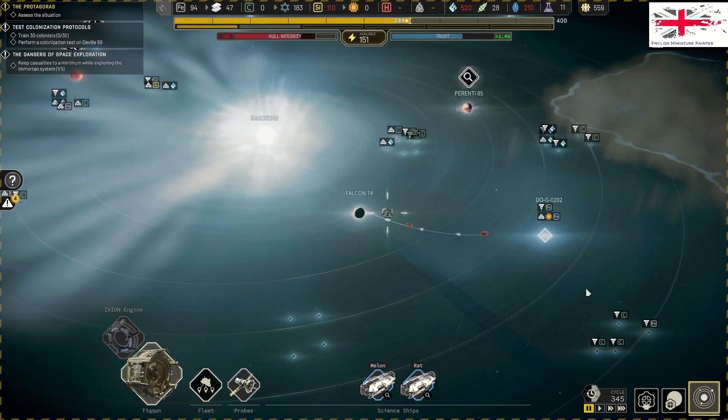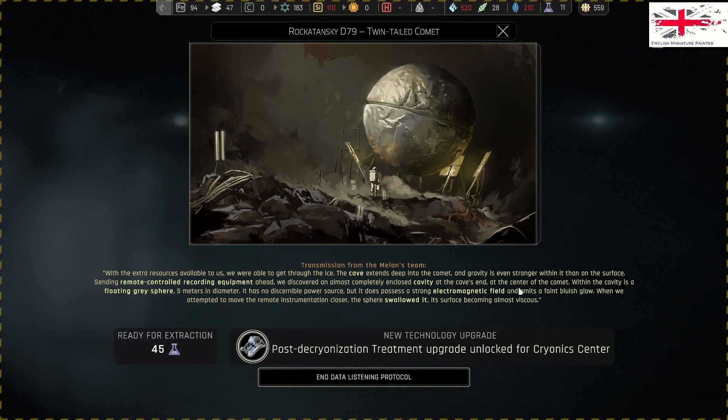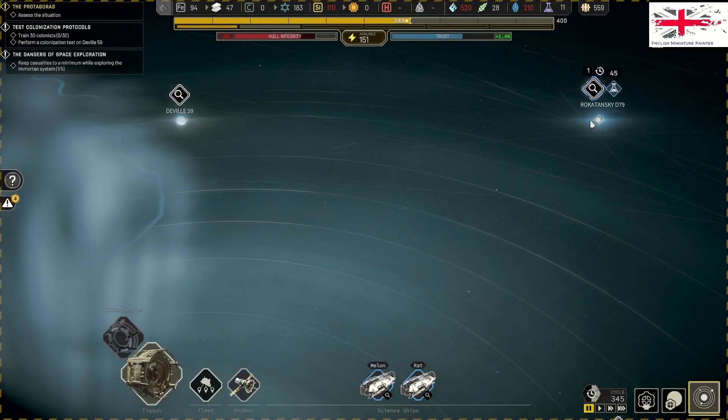Fanship has completed a task. Extra resources are available to us - we're able to tunnel through the ice. The cave expands deeper and the comet gravity is even stronger within the surface. Sending remote control and recording equipment ahead, we discovered an almost completely enclosed cavity in the center of the comet. Inside is a cavity flooring a grey sphere at five meters in diameter. It has no discernible power source but passes through a strong electromagnetic field with a faint burst glow. When we attempted to move the remote instruction closer, the sphere swallowed it and the surface became almost viscous.